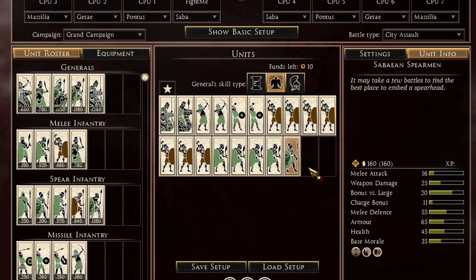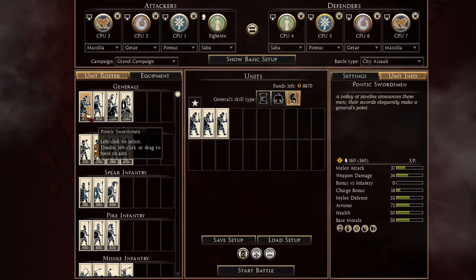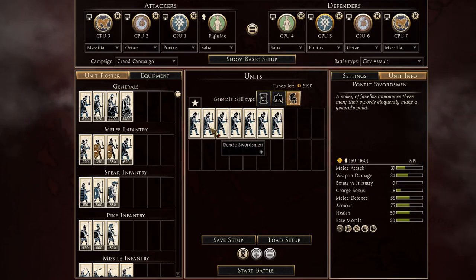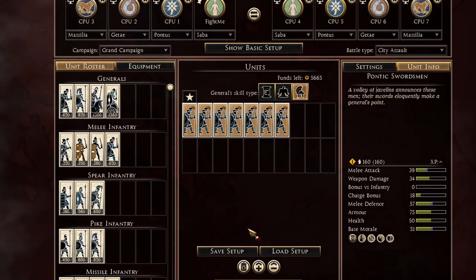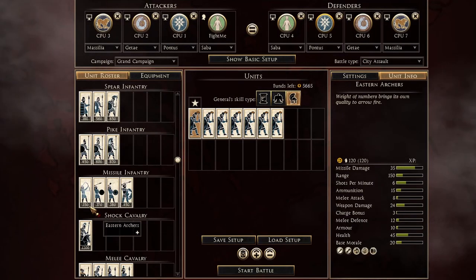I finish up with the Sabian spearman — 65 armor, pretty high melee defense when on shield screen, and they will survive a long time. That's the Saba army on defense. For Pontus on defense I bring the seven Pontic swordsmen, one as my general, and upgrade them all once to make them able to go toe to toe against Forex and be more cost effective.